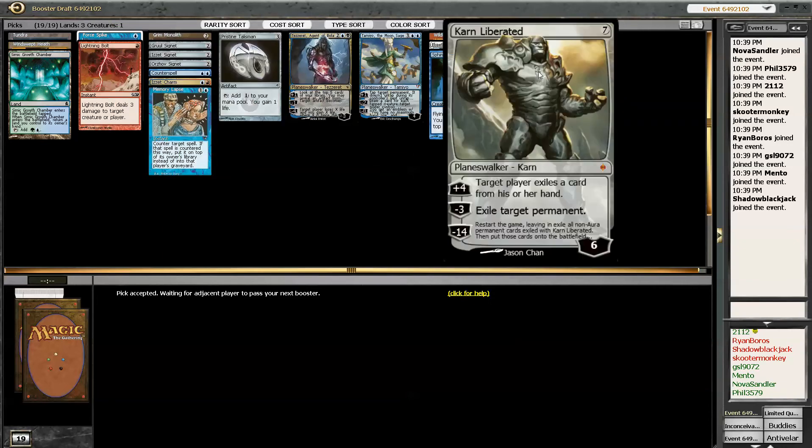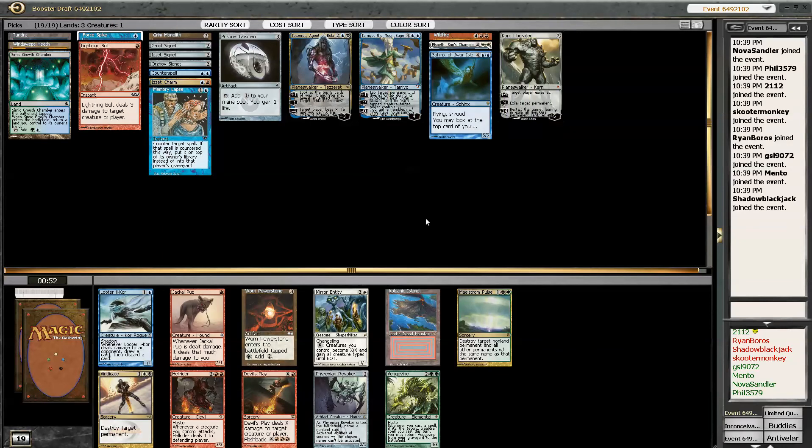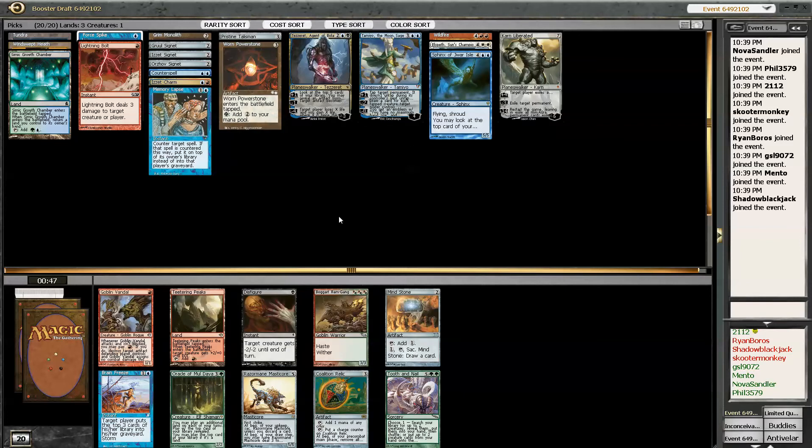And then the Genesis Wave — maybe I should just go for the Genesis Wave plan. So I'm going to take Volcanic. Worn Power Stone — I think I'm going to take the Power Stone. We have so many ways to get an early Planeswalker in this deck. Whoa.